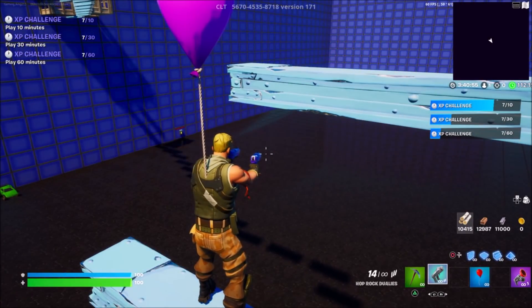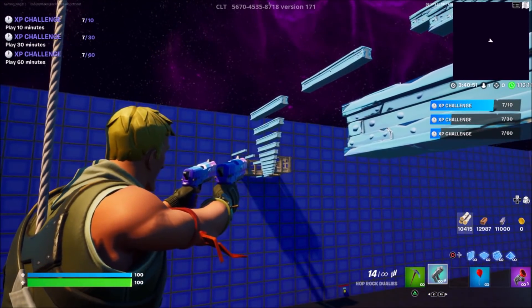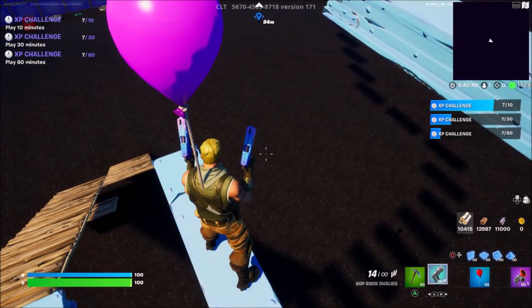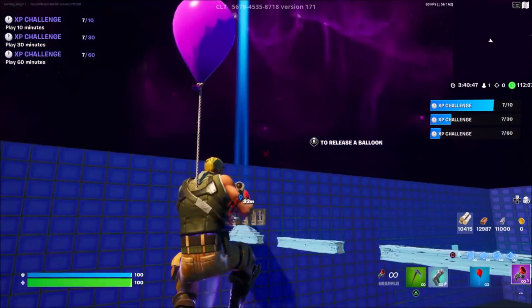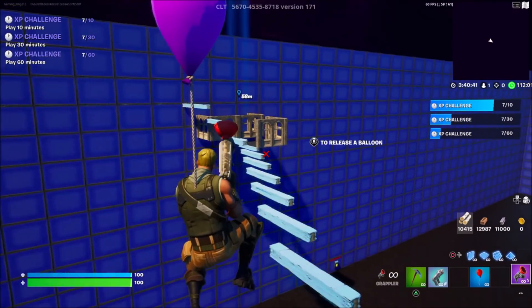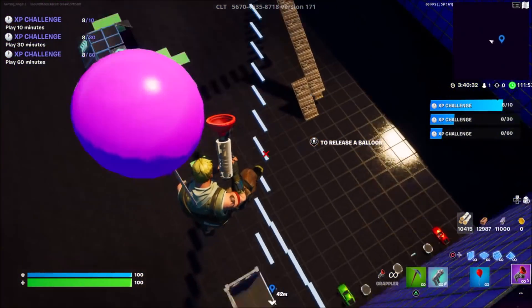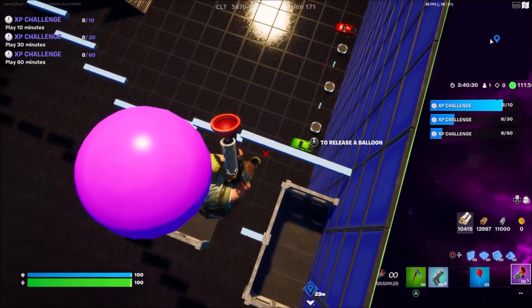You've got to be fast or else the effect will wear out. Look over to where you can see all these metal pieces, aim at one of them, shoot your hot rock jewelies, jump up with your balloon, pull out your grappler, and grapple over to one of these objects right here. Your hot rock effect will wear off but it'll still be active because we haven't hit the ground. Once we grab one of these buildings, you'll go super high — just land back down here.